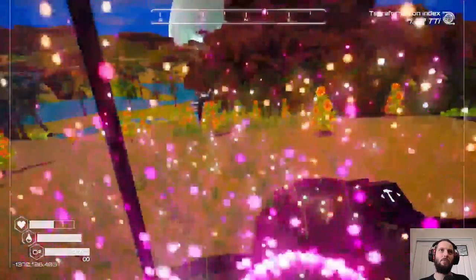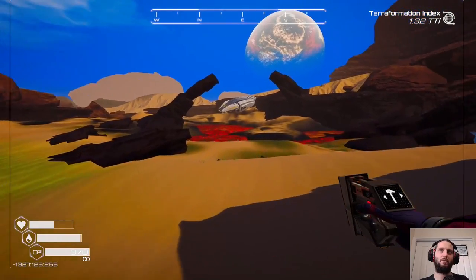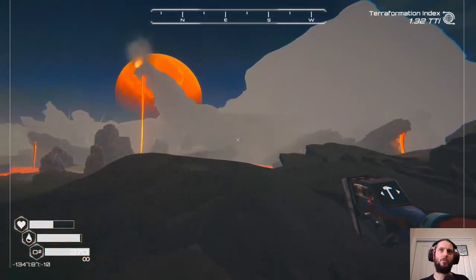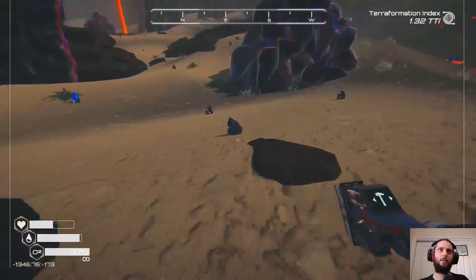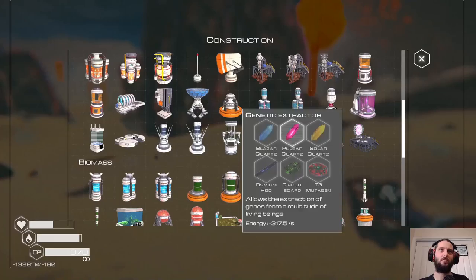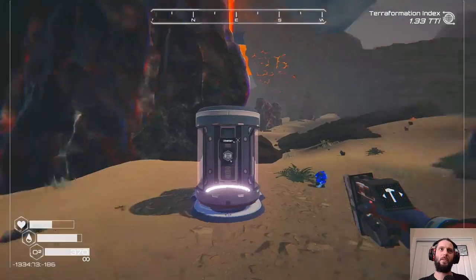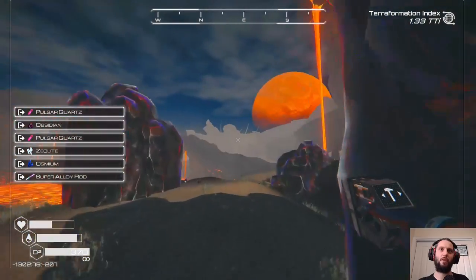Let's go to the obsidian zone finally again, just because I want to set up an extraction and mine some more. I'm going to set it up in this little circle — it's almost like a stone circle. We can collect a bunch of obsidian first; maybe we don't actually need an extractor right now. We just need a teleporter to get back here. Is this the best place? I've already started mining some of these, so maybe that's not even the best place. Let's keep moving around a little bit more.